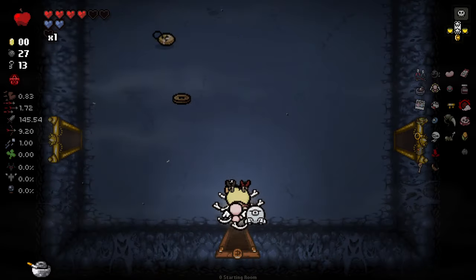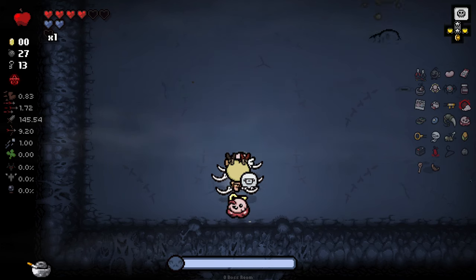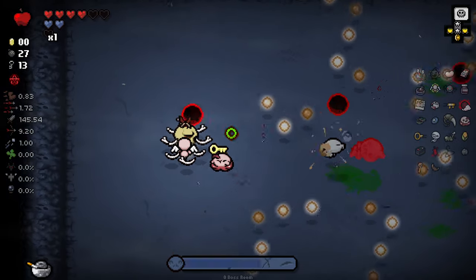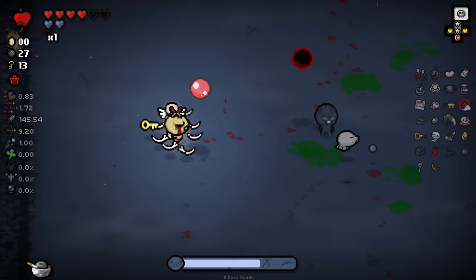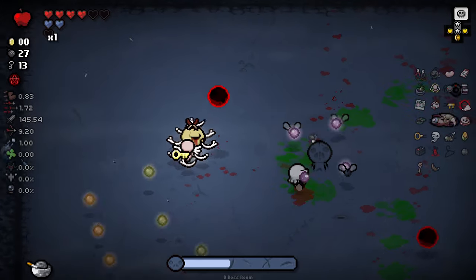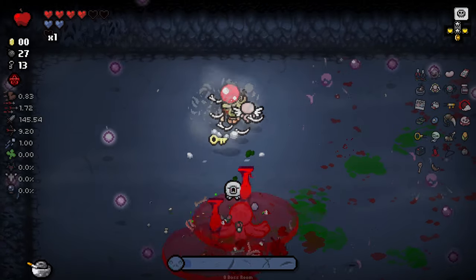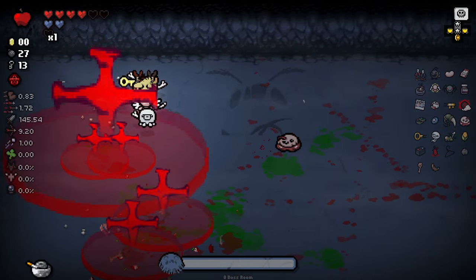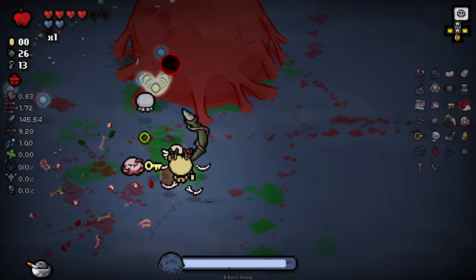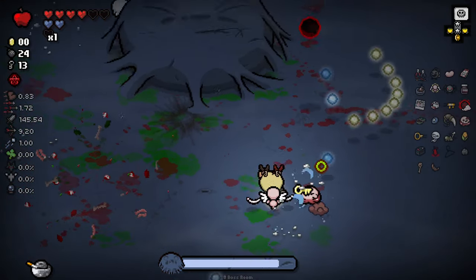We have nothing out of the donation machine on this save file. Health-wise things aren't awful. My biggest worry at the minute is accuracy — I feel like my accuracy is so bad I'll have trouble making sure I hit Hush every time. My speed is pretty low too, so it's going to be a little hard to get out of the way. We also have Herming Bombs, so we can lob those in to help out. As long as we're close enough they will herm.